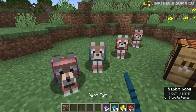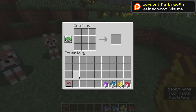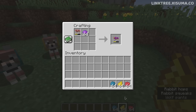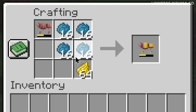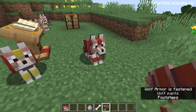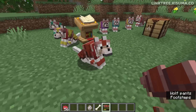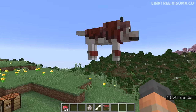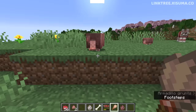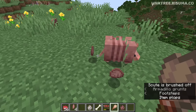There's one more trick: you can dye the wolf armor. You can't do this by clicking on the wolf because that changes its color, but if you go into a crafting recipe you can change its color. It works like leather armor — you can mix multiple dyes together to get the exact shade you're after. Also in this snapshot, you can no longer brush baby armadillos for scutes; it's adults only now.